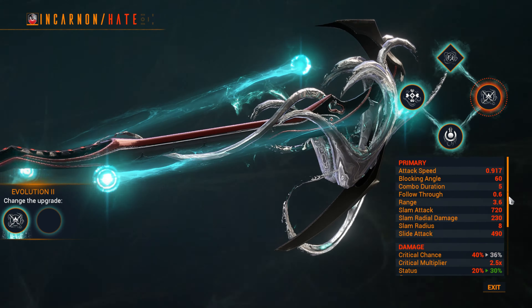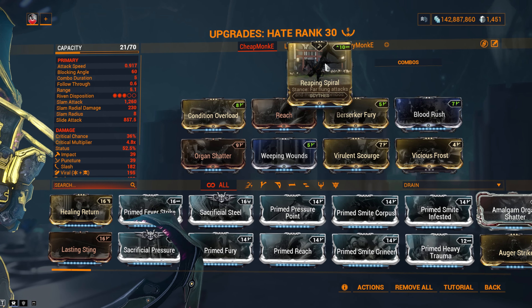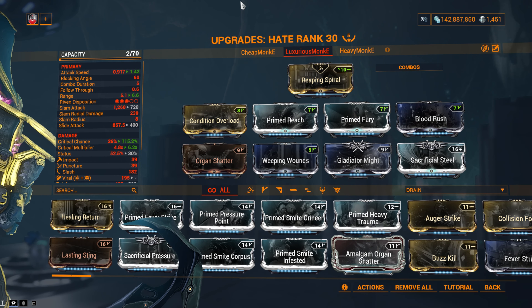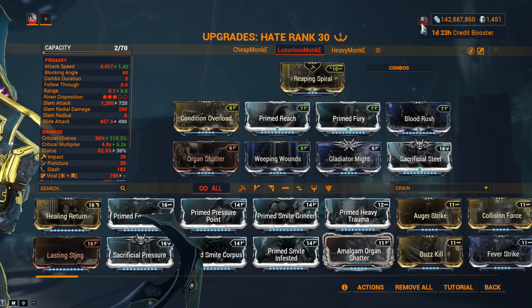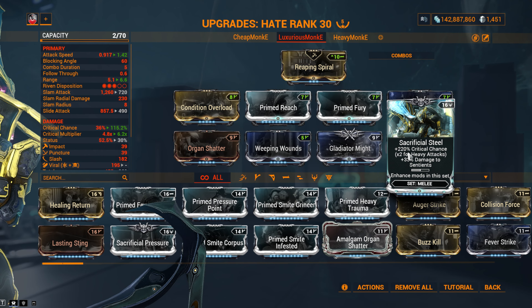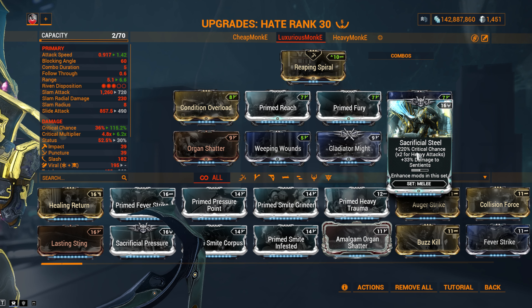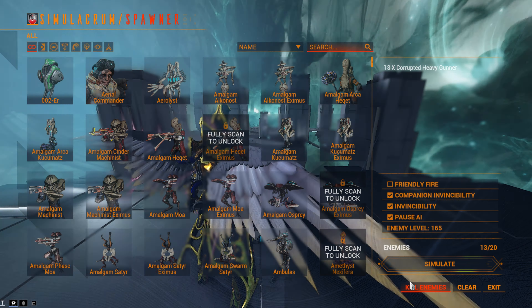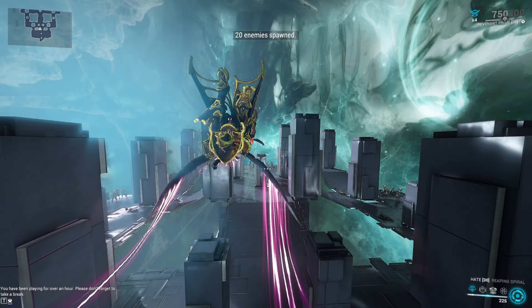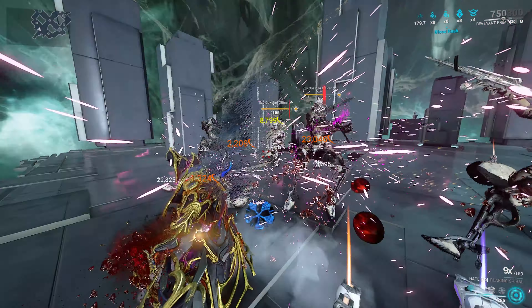Which build do you want first? Light attack. You have three options: the cheap build, the luxurious build, and the heavy attack build. For the endgame E-spam build, you'll want a Smite mod for the faction you're fighting — let's spawn some level 165 Eximus Grineer and use Prime Smite Grineer. One heavy attack to get Incarnated form going, a couple of light swings, and we're already in Incarnated form shredding through everything.